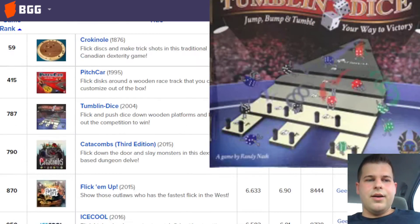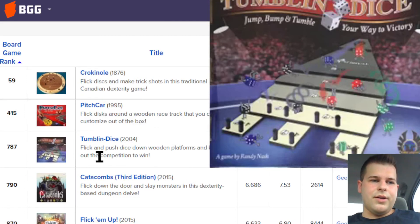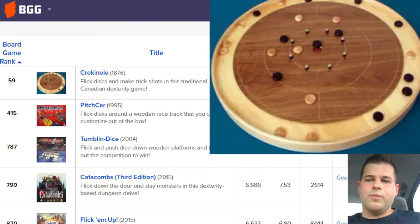Tumblin' Dice — that one was 787th place on BoardGameGeek, if that matters, just above Catacombs. It's alright, I've enjoyed it, but it's really random. It's kind of fun rolling these dice down this board.